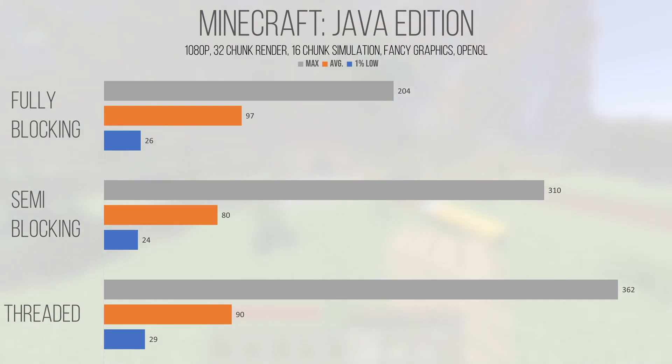I'm not showing the 0.1% lows on this graph, but the game went from 3 FPS in both the fully and semi-blocking modes to 24 in the threaded mode. This is a huge and noticeable improvement, and really shows that even though the new performance options aren't eliminating the stutter and poor performance at this high render and simulation distance, they're helping out — but ultimately it's caused by a bottleneck in OpenGL's Java implementation.